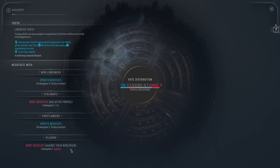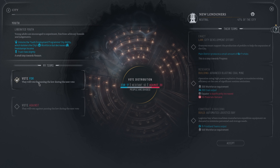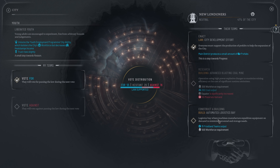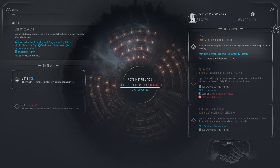Two factions won't negotiate against their worldview, so let's try the New Londoners. Do vote for — everyone must support the production of prefabs to help the expansion of the city; main districts produce a small amount of prefabs. That seems pretty good. We already technically have done this one, so we could go with that and it might automatically complete, but I feel like a small amount of prefabs is probably more useful.